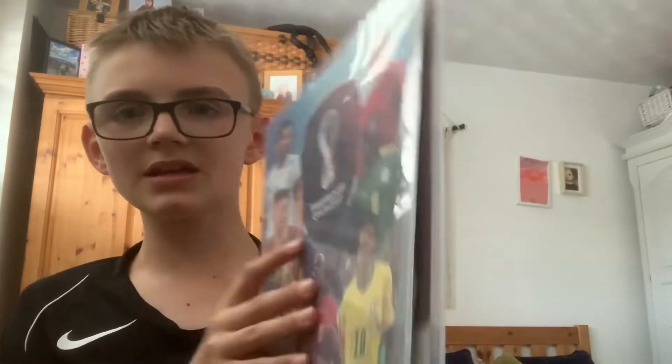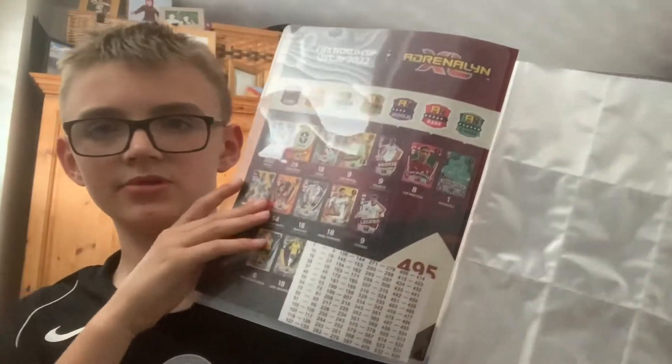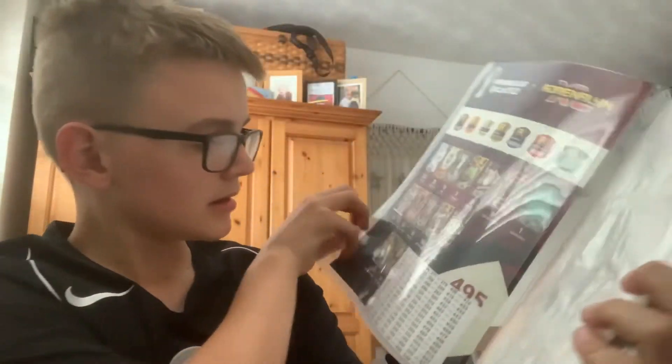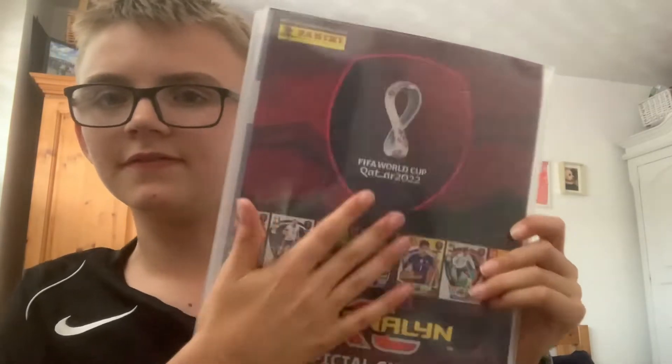So this is the front page, then you go in — it's like a normal Match Attax booklet but with slots. We have about 540 cards, pretty interesting. There's also a little official guide at the back. Alright, let's start opening these packs.